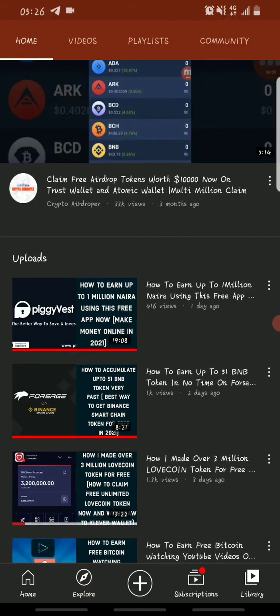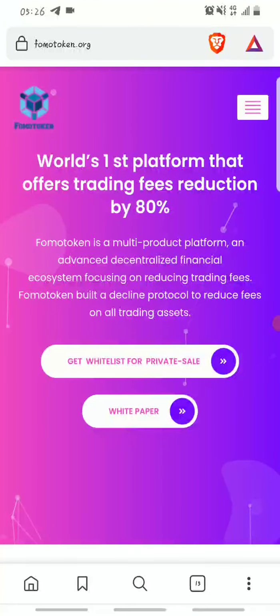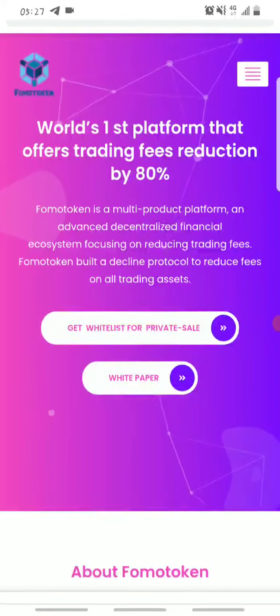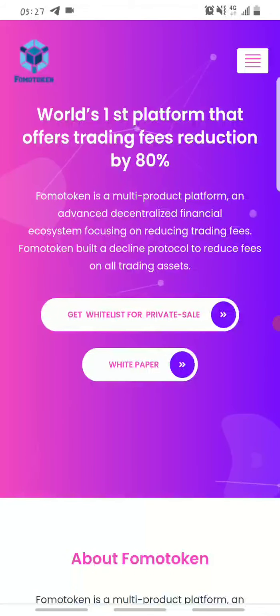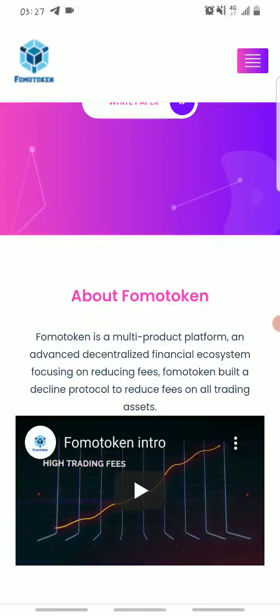The website we'll be using to claim our free airdrop is fomotoken.org. FOMO Token is a trading website which will be launched very soon. The website will offer a reduction of about 80% on every trade. FOMO Token is undergoing whitelisting right now and its airdrop has started.